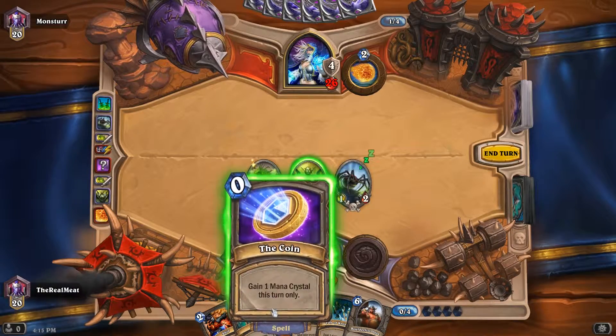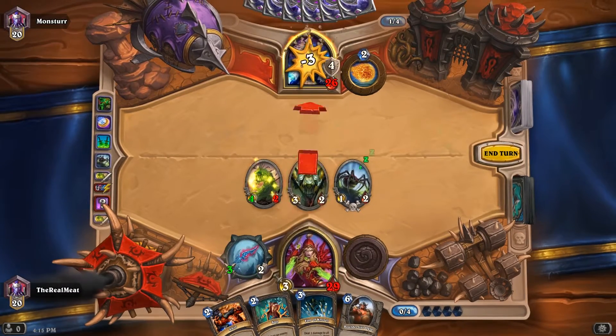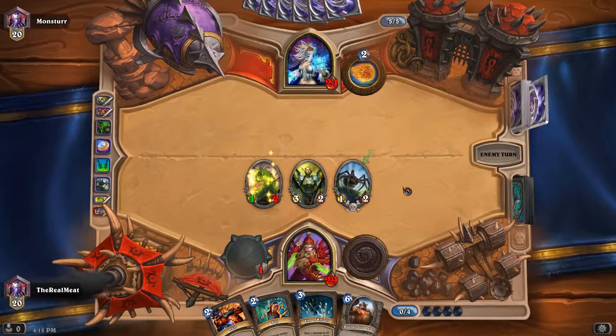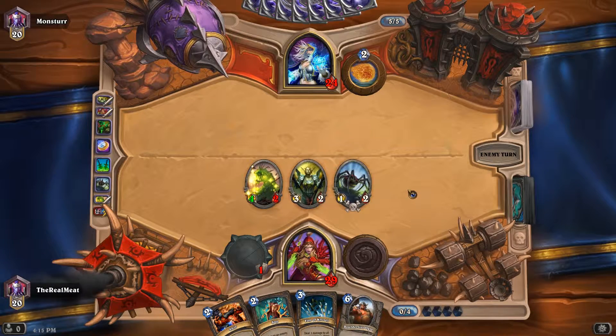We might as well just pile on the damage as much as possible. We broke through his secret and we've got a lot of stuff on the board. Although if he has a flamestrike, we're in trouble.